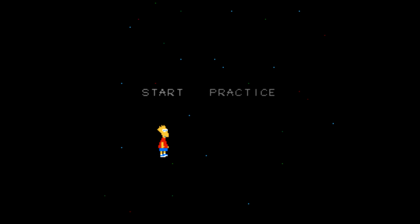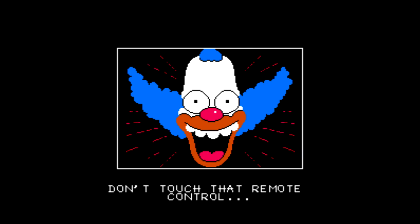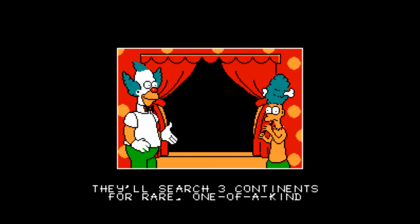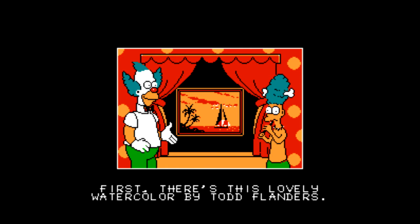Alright, so let's get to Bart vs. the World for the NES. I would say it's pretty much the same as Bart vs. the Space Mutants, except now you're versing the world. Who are you versing? Krusty? When he pops up on television and says something about a contest, and Bart was selected as one of the winners. And I guess the one you're versing is the Burns family. The Burns family? What does Burns have a dynasty around the world?